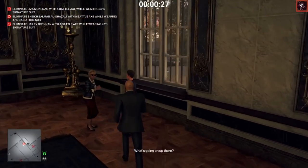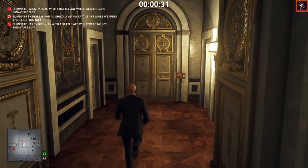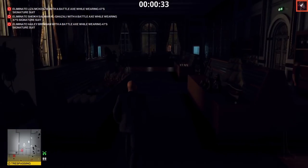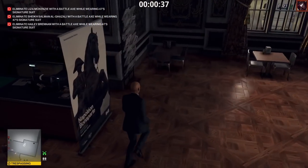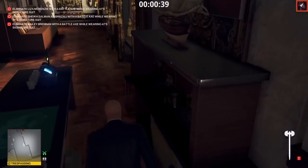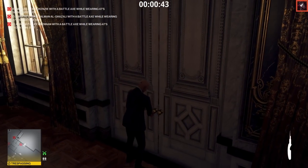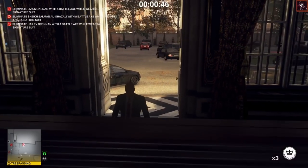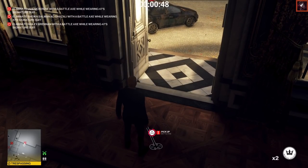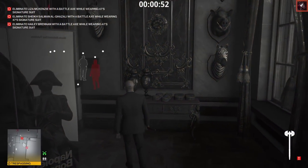Bump into Lisa to skip the conversation, open the door, go and grab the battle axe. We're going to unlock the door and then throw a coin outside again to distract Sheik al-Ghazali from upstairs — that gets him to come down. Then grab the battle axe and take out Lisa McKenzie.